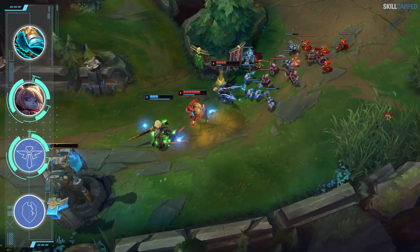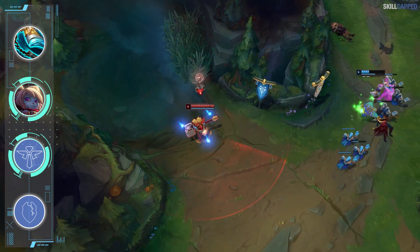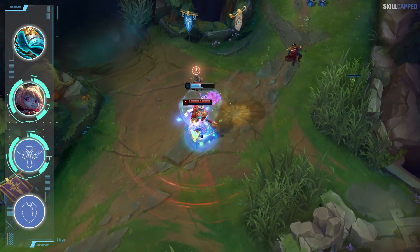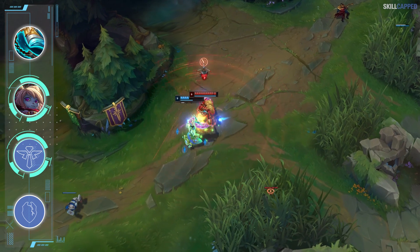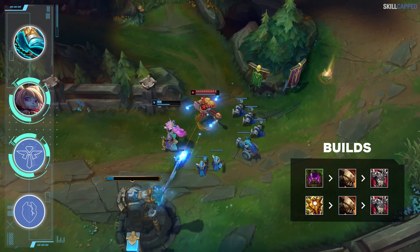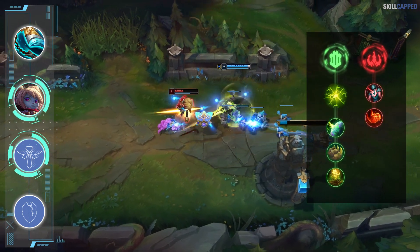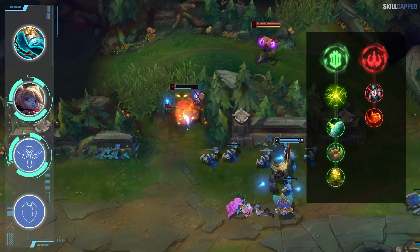Poppy's all-in potential is actually really insane too — it's not just the safety she brings. If you can pin the enemy up against a wall, your full combo can chunk them for a really good amount. Locket or Chemtank can work well as rush items, followed up with Deadman's second and Thornmail third. Take Aftershock as your keystone with Domination secondary running Cheap Shot and Relentless Hunter.